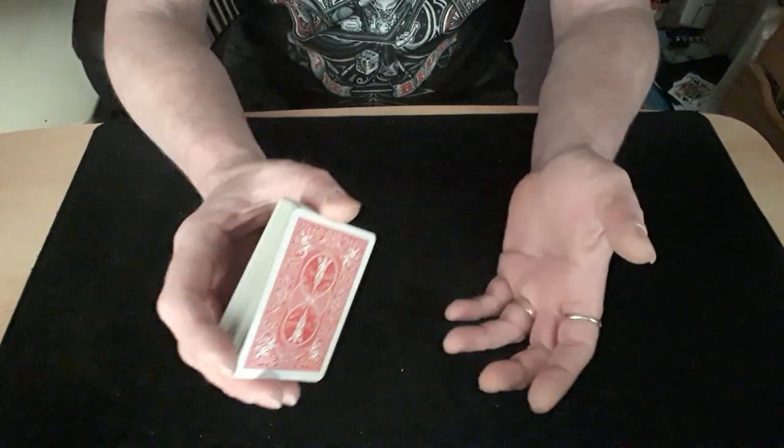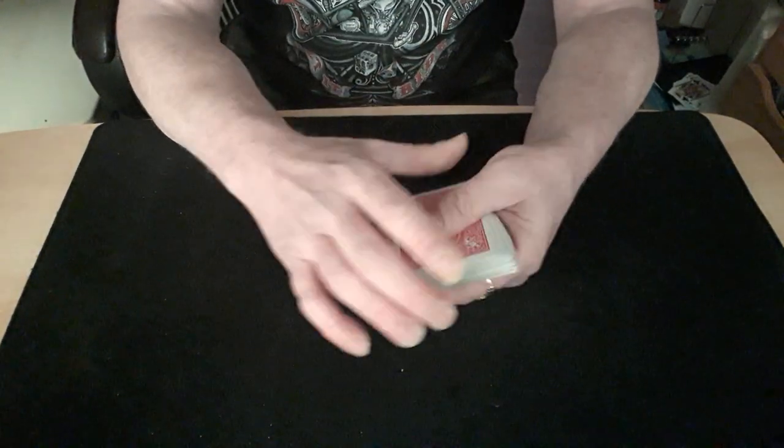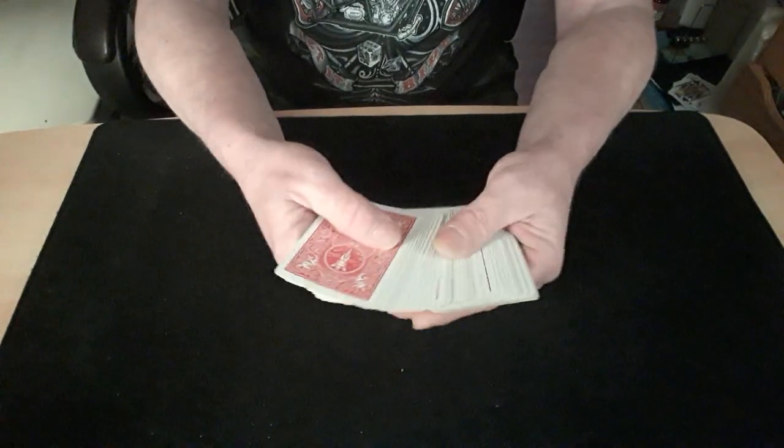I'd say you get away with it if you've got the confidence to do it — dead easy. Note the bottom card, shuffle the bottom card up to the top. So I've got the two of hearts on top — remember: two of hearts.